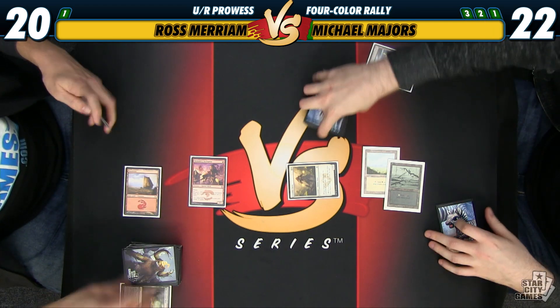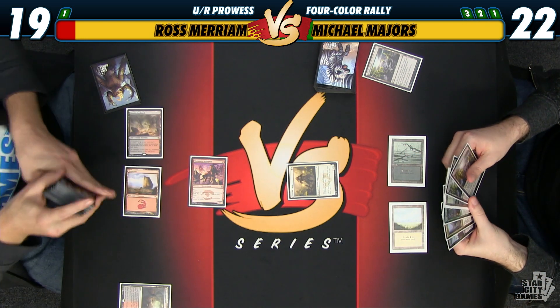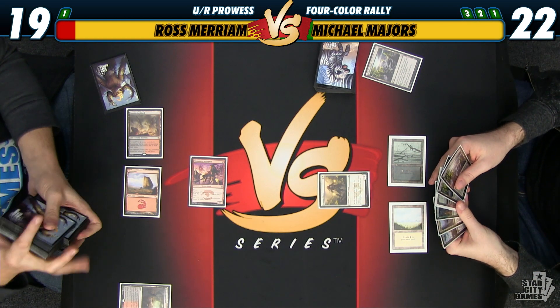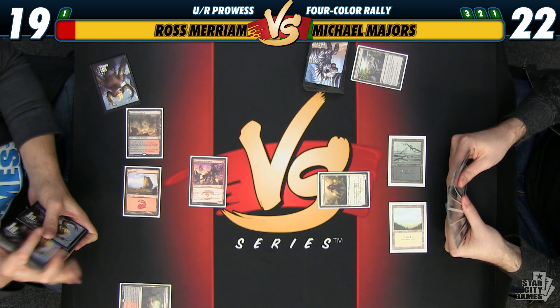And step all fetch to 19. I bet they kind of turn 2 every game. I did board in a third Arash and Cleric for this game 5. It's been pretty good — better than I thought it would be. So, 19 to 22 right now.